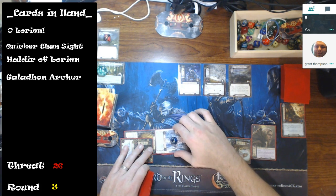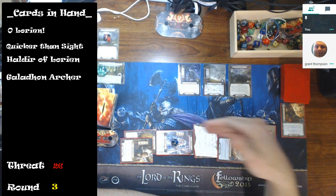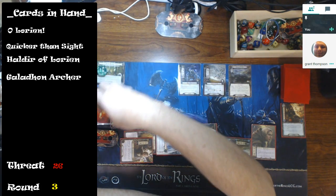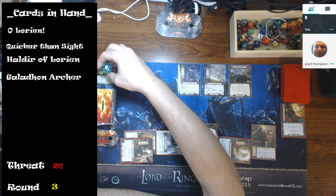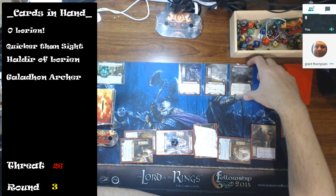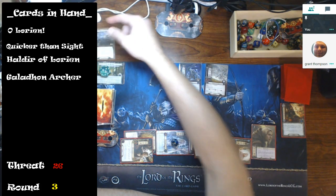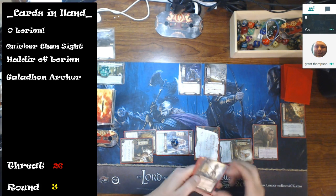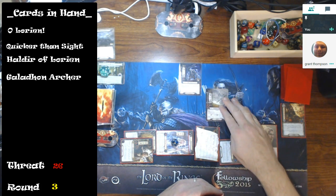I'll use Galadriel's ability — she adds her willpower to another person, and that location goes back on top of the deck so I know what the next card is. I do three more progress for a total of six on the current quest. Now I'll travel to the Gladden Fields, which has a nasty forced effect: when Gladden Fields is the active location, each player must raise their threat.